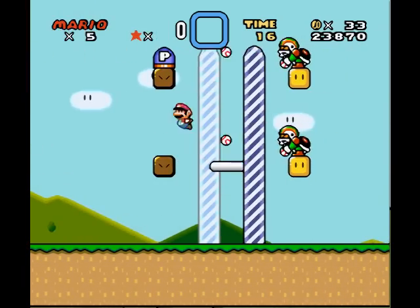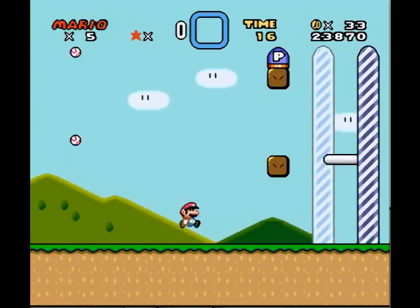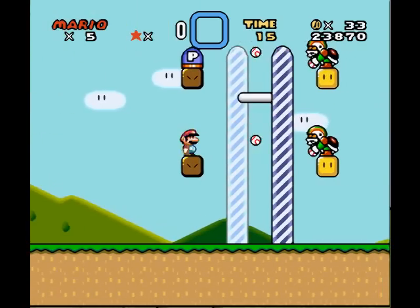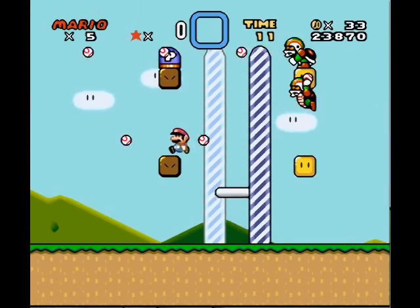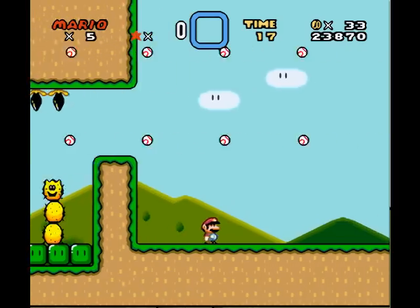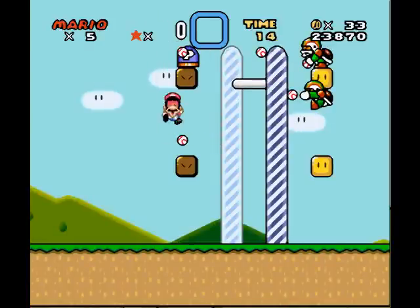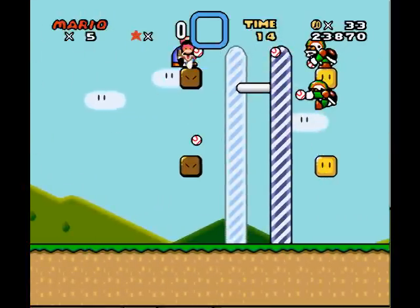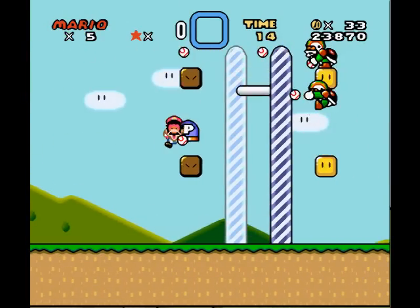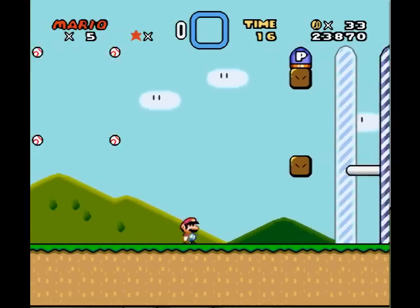I'm not exactly sure what this hack is supposed to be — is it supposed to be a Kaizo hack or an actual good hack? And yes, you do need the speed switch. The level design isn't that bad, except for a few spots where it's really hard. I can't tell if you're going for a good design or Kaizo, because the level design is okay, but then you have spots where it is obviously trying to be Kaizo. I don't have anything against Kaizo — I like playing them every now and then. But the world could go without another couple hundred Kaizo hacks that are just a lot of floating munchers. Even if you are going for a Kaizo hack, this is not that bad.